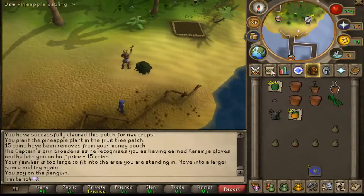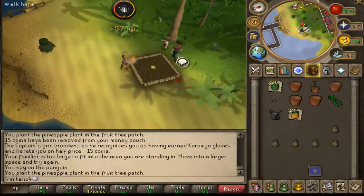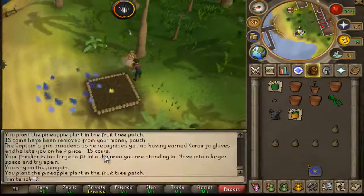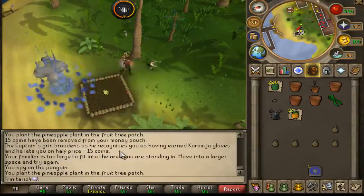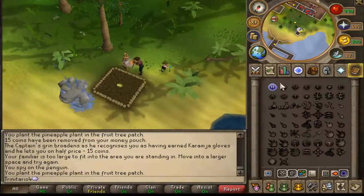Just plant your pineapple sapling or whatever sapling you are using, and make sure that you pay the gardener to take care of your sapling so it won't die. I almost forgot one spot, so let's go to the last spot.